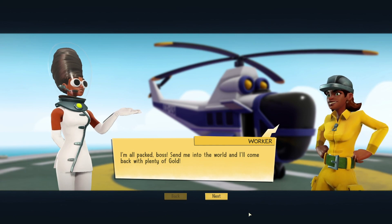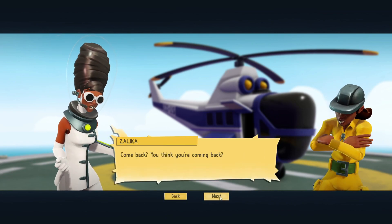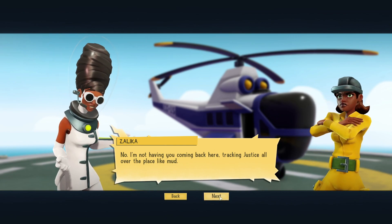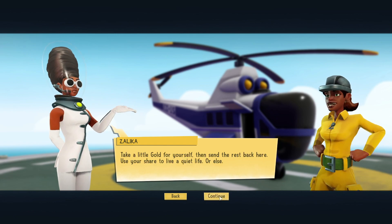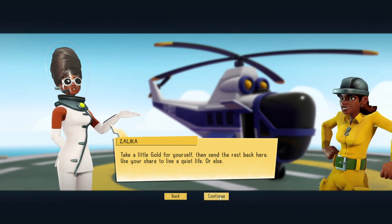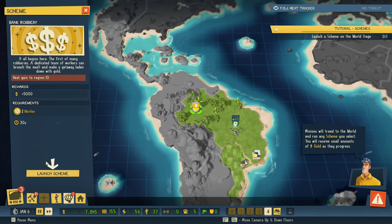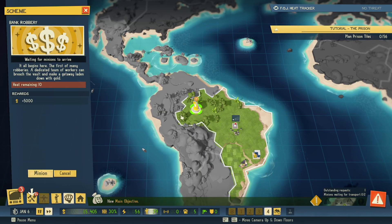I'm all packed boss, send me into the world and I'll come back with plenty of gold! Oh, that sounds good — come back? You think you're coming back? No, I'm not having you coming back here, tracking justice all over the place like mud. They'll follow you right to my door, and then where would we be? Take a little gold for yourself then send the rest back here — use your share to live a quiet life, or else! Oh, so they're not coming back. Run any scheme you select and you will receive small amounts of gold as they progress. Launch scheme — two workers, thirty seconds, five thousand gold — yes, sounds good!